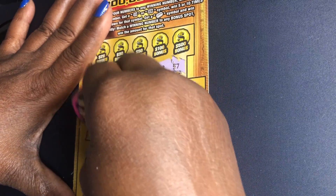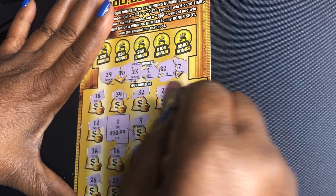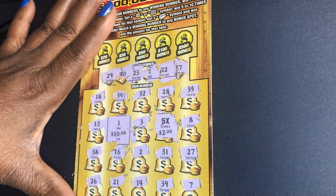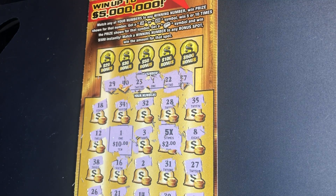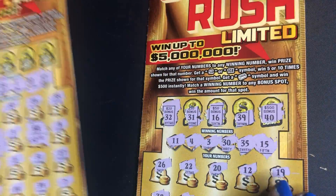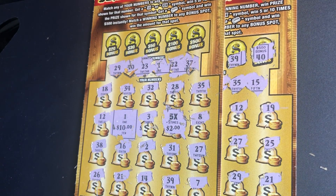Let's check our match — we got $10, $10 and a multiplier. We have $10. That's a break-even Florida refund there. We played $40 on tickets and we got half of it back — $20 on ticket number 24.